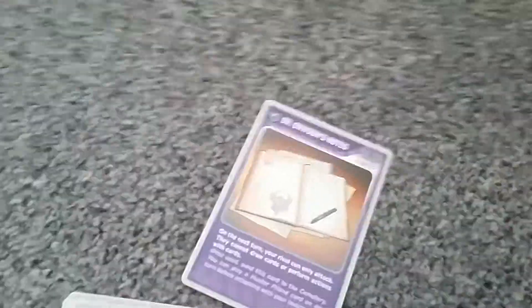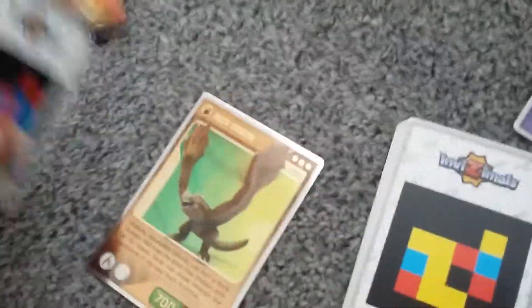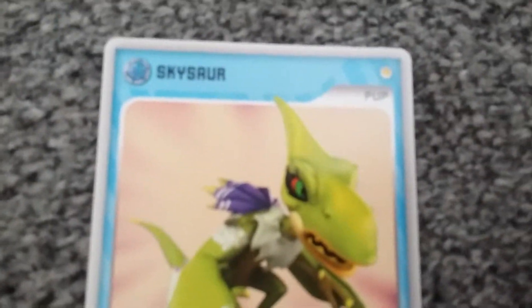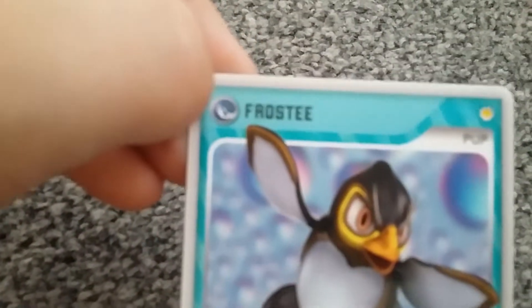Honestly I don't know much about these, but still, really cool. I want to check if the back's the same — yep, they're all the same. Okay, we have Doctor Drawn's Notes. Then we have a Gate of Fire — that's my opinion of fire hack, honestly I don't know much about this. Oh cool, a really cute card. Furrum — I don't know how you pronounce that. And then two other cute cards. Then there's this: a cute little penguin but it looks aggressive, so it's Frosty.